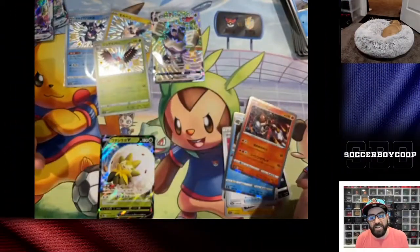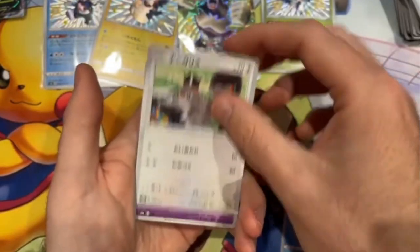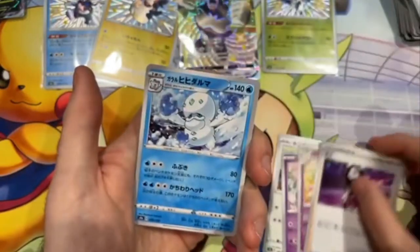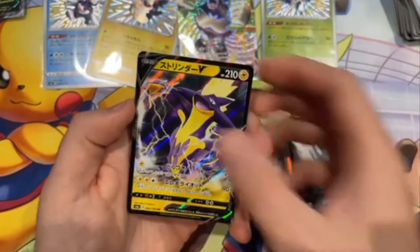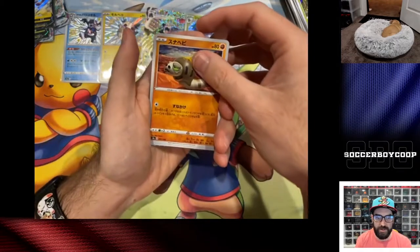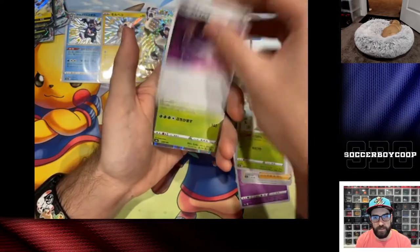I said Noctowl, didn't I? Decidueye, Decidueye. I try to sell them on Twitter because then I avoid the transaction fees, and it gets you to a lot more people. There's a Toxtricity V — not shiny though. Selling on eBay is not too hard. Oh, I need the full art of this — we'll need that full art.